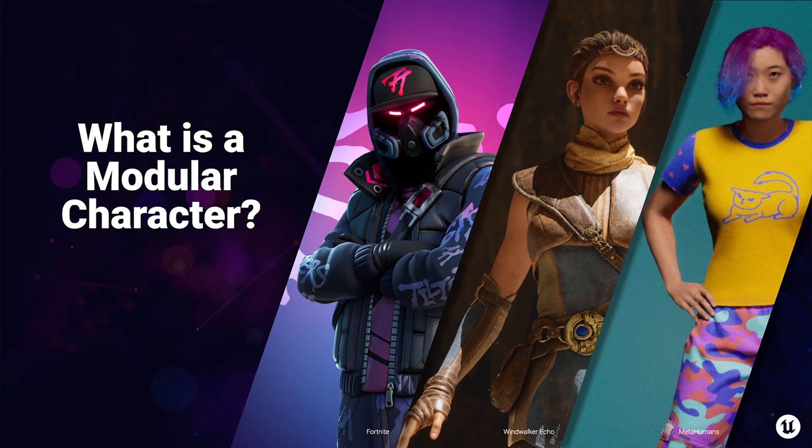So what is a modular character? On this slide, we see three different versions: one from Fortnite, Echo from some of our demos, and a MetaHuman. What makes them modular is that they're made up of components — the head, body, or feet can all be separate and modified uniquely. This has advantages: if you need to tweak the hair, you don't have to change the face or hands. MetaHumans are a great example — hair, head, and body made up of different shirts, pants, and shoes that you mix and match for a diverse collection of characters.